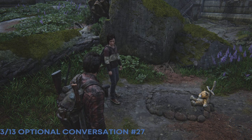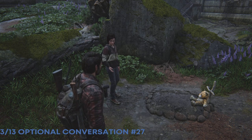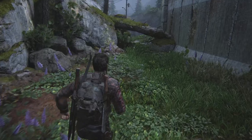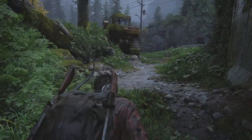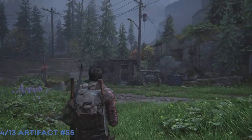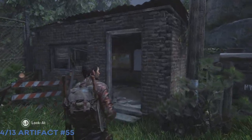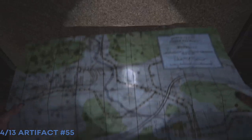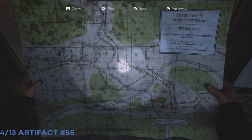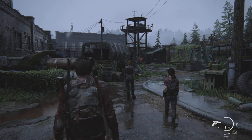Here we have an optional conversation. After we get over to the other side, if you head down to the left, Joel doesn't really want to talk about what happened but Ellie would like to deal with it. She's definitely more well-adjusted with grief and loss than Joel is, which is interesting — after 20 years you'd think he'd at least find a way to get used to it. As we get close to meeting up with Tommy, there's a little room next to the gate where we have the Power Plant Map — that's artifact number 55.